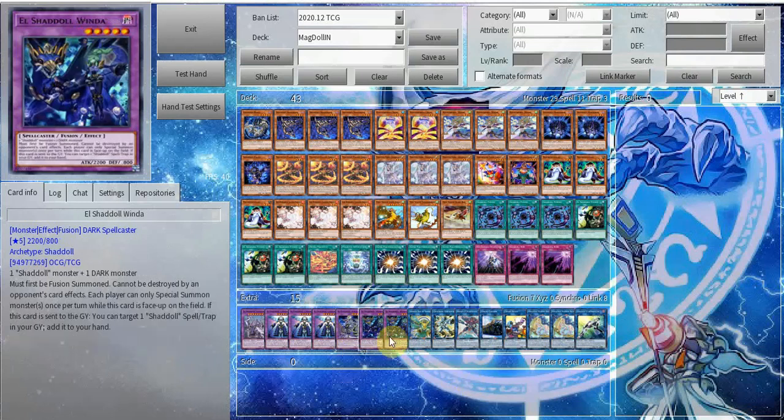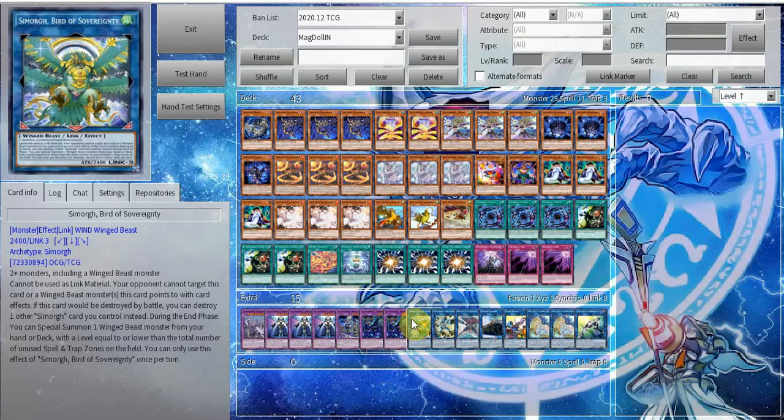Two copies of Winda. Winda is pretty cool — it stops your opponent from summoning more than once. If your opponent doesn't have the Winda out, you just win on the spot right there. Next up we have Simorgh, Bird of Sovereignty — for Infinity Gates obviously, this is what I'm talking about.